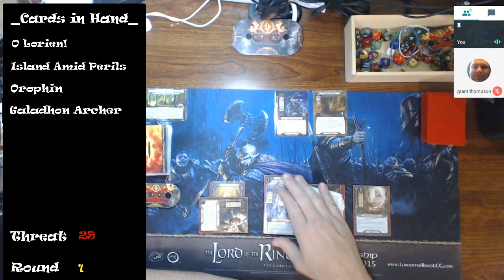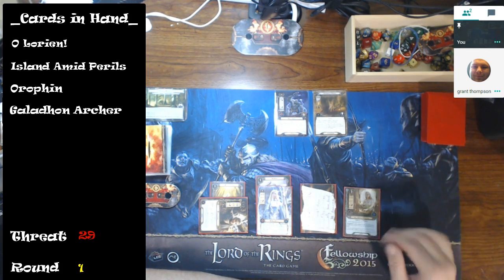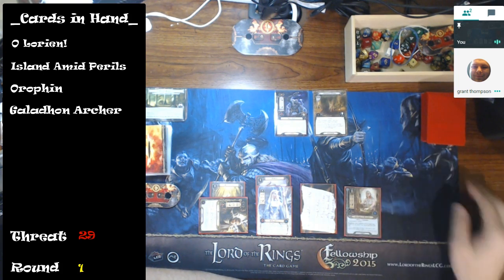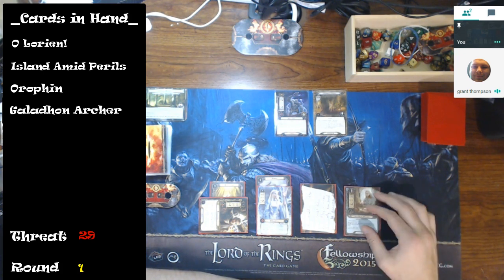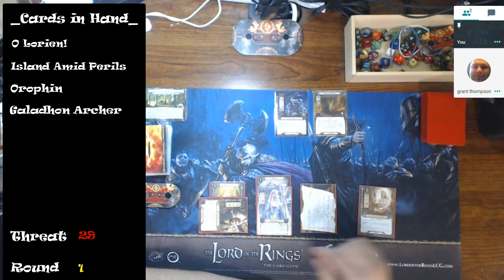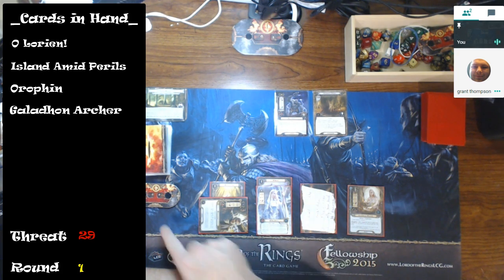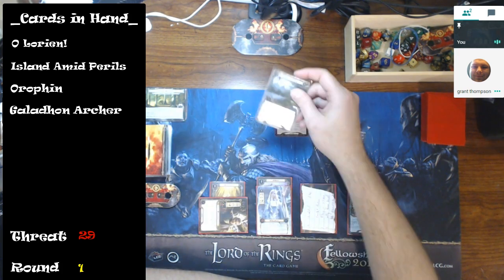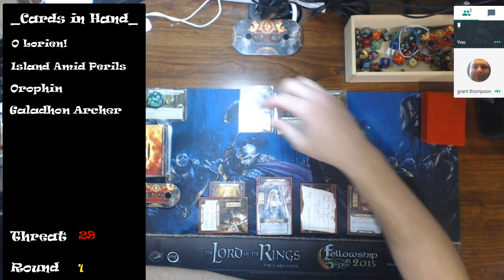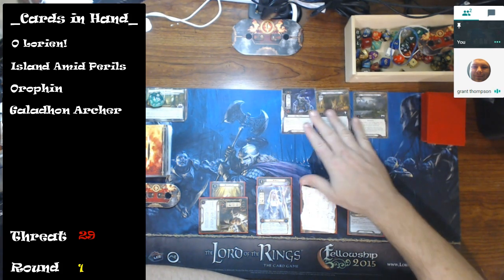With Nenya I can add willpower to another character. I'm going to quest for five — and if I need to I'll use Galadriel, but I want to keep my threat low. Five versus three, and then Banks of the Anduin brings it to five versus four. I'm safe. I make one progress here. Note: you cannot progress from this stage while there's any Hill Troll in play.